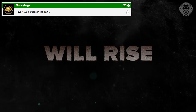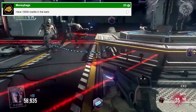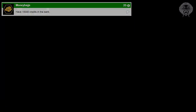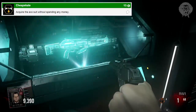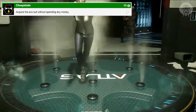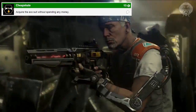There was also a fridge mechanic in Buried and a few other maps where you could store weapons. Perhaps there'll be a similar feature — if you have a really cool upgraded weapon you can put it in a fridge or similar mechanic and take it out in another game. The next achievement is 'Cheapskate' — acquire the exo suit without spending any money. We've seen exo stations that appear to let you upgrade your exo suit.